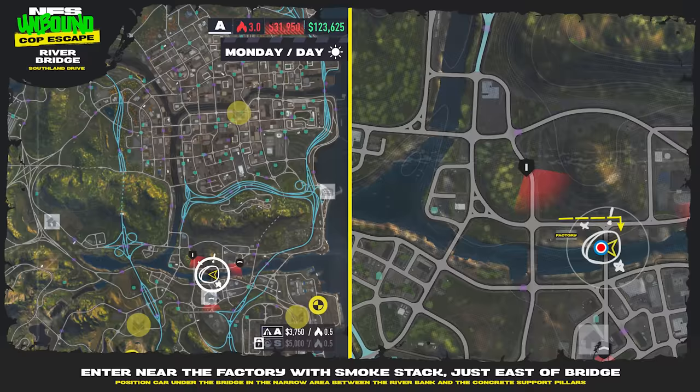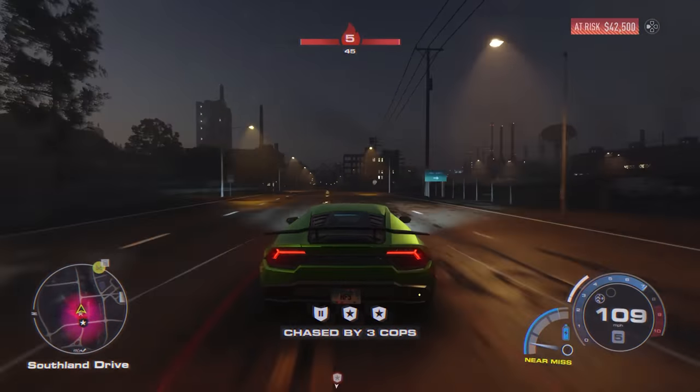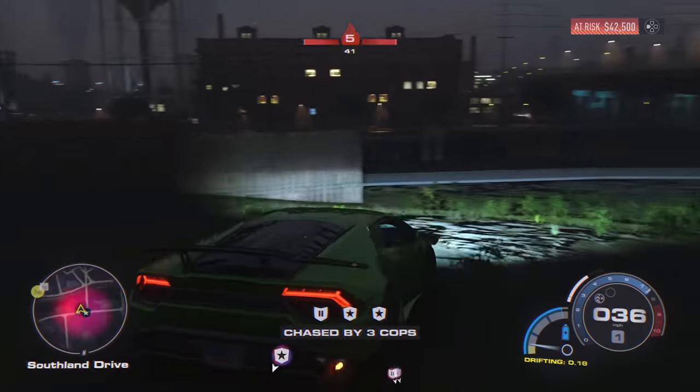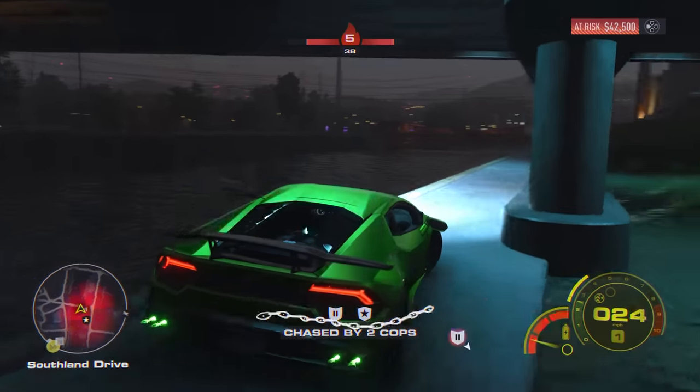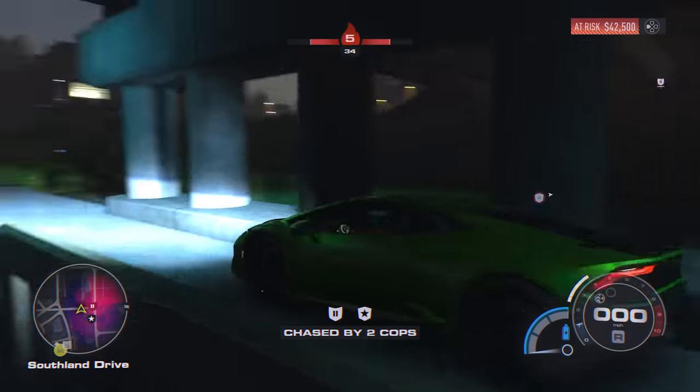Next up is the river bridge in Southland Drive. Enter near the factory with the smokestack just east of the bridge. Position the car under the bridge in the narrow area between the riverbank and the concrete support pillars and you should be able to lose the cops there. They can't see you on that side of the pillars, so you end up escaping.